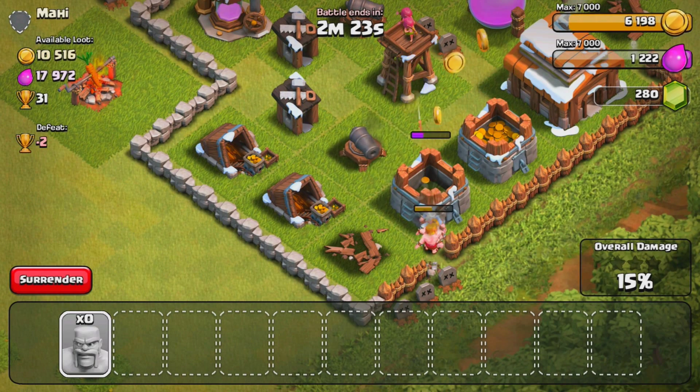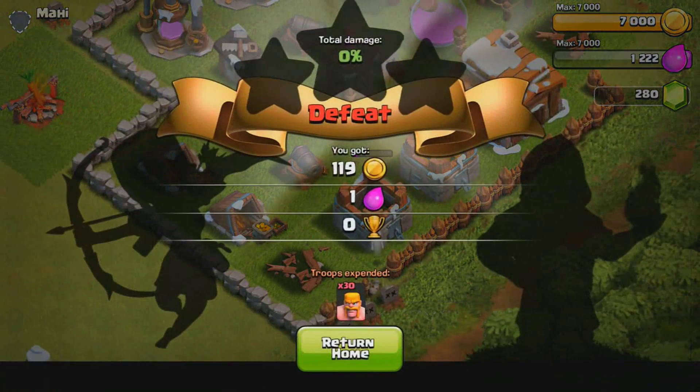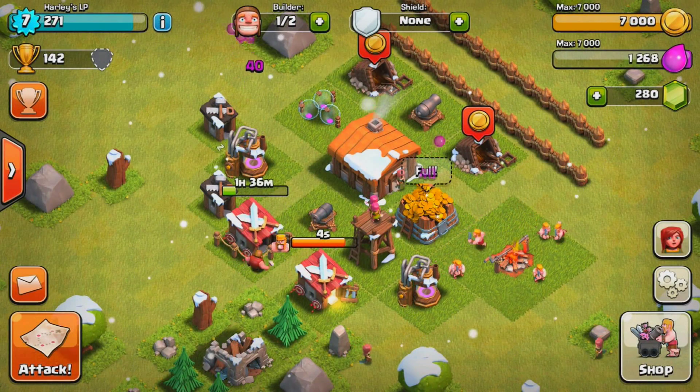It's a little rough getting those defenses down and they just pick off my barbarians while they're trying to take down the gold storage. It's kind of inconvenient, but I end up maxing out my gold storage. Those gravestones were a little misleading — it does look like everything is in the storages and not the mines and pumps. But people are kind of newbie at the beginning so they probably don't pick up those gravestones.